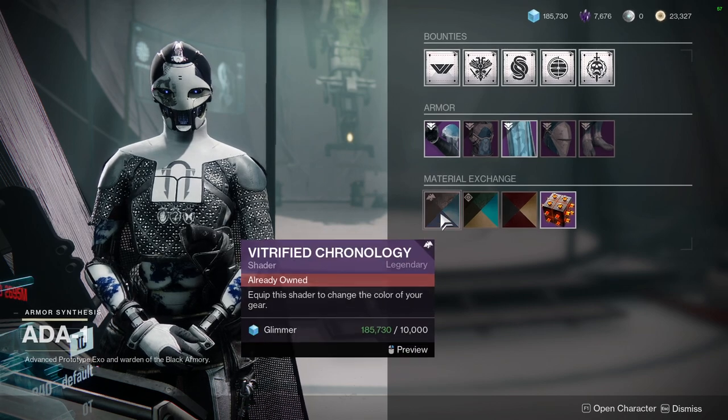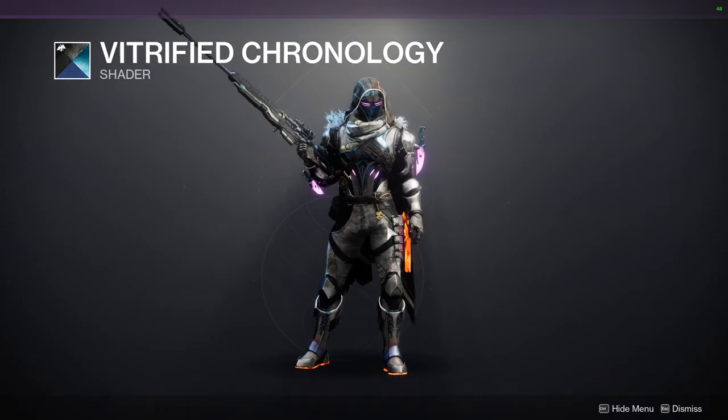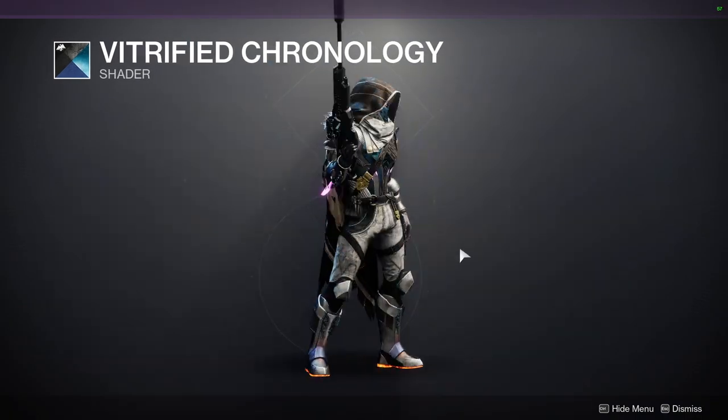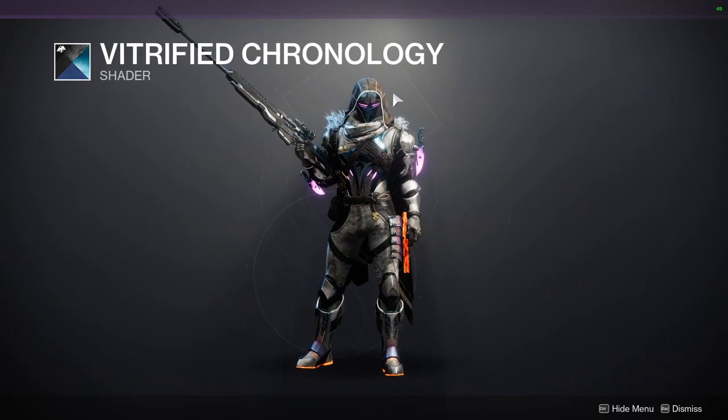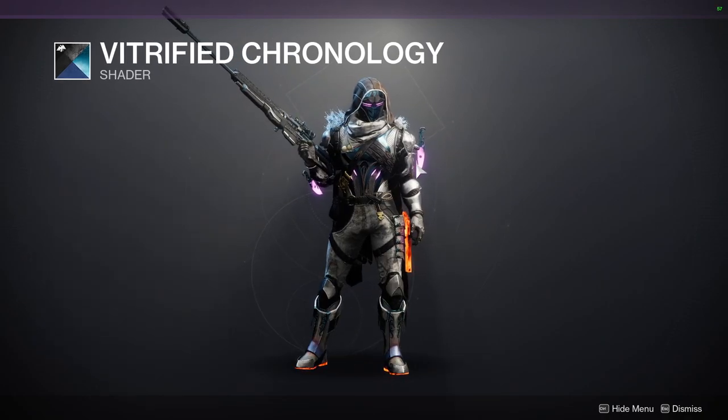So first, let's look at Vitrified Chronology. This is a pretty cool shader — at least I think it's pretty cool. I definitely want to use it more, but I do like it quite a bit. It does have a blue, white, and brown for the cloth, and then for the glow it's going to be purple. So definitely interesting.